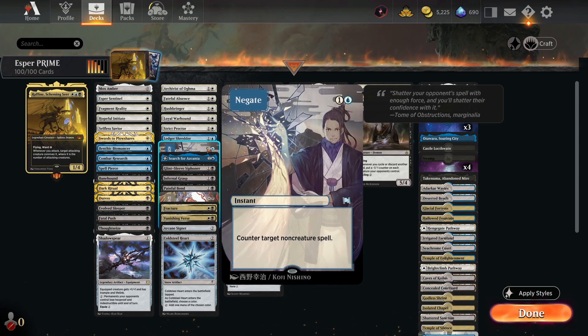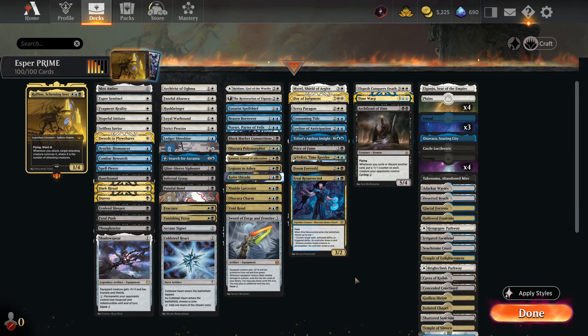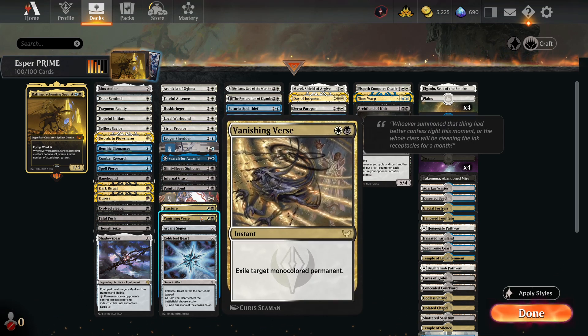As for counters we have a copy of Negate, which is controversial. Some people argue Counterspell is better — and it is 100% a better spell — but Counterspell is double blue, and double blue is not something you can guarantee in a deck with all these dual lands. When I play three-or-more-color decks I really like cards that aren't too mana-intensive on the one and two-drop slot. I could have gone worse into triple white, triple blue, triple black, but I try to keep it as low as possible.